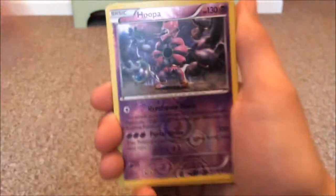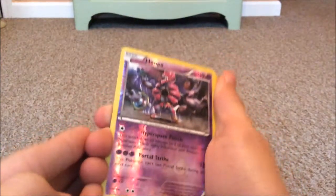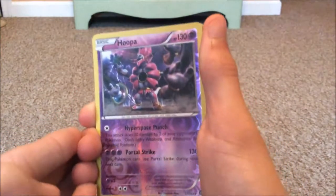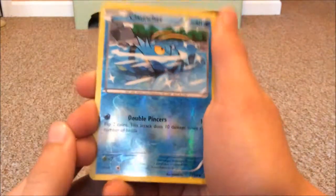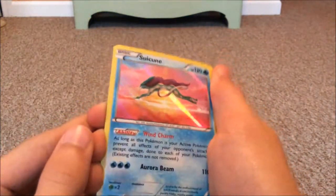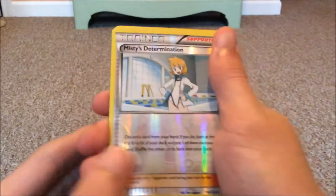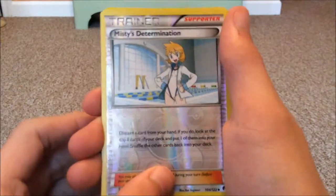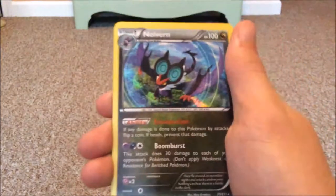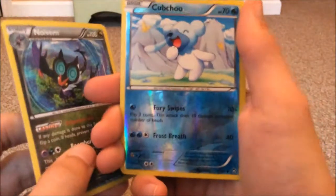Let's review the holos first. So we got our Reverse Holo Hoopa, Clauncher, and a beautiful Noivern and the Holo sculpture.